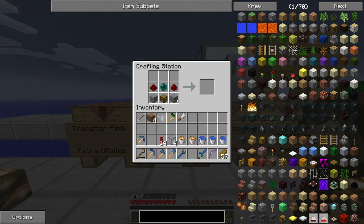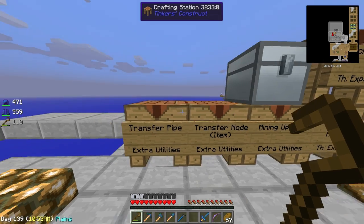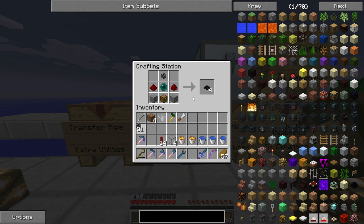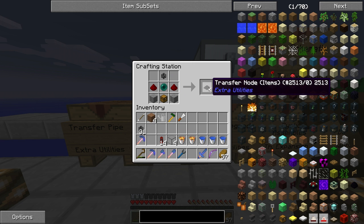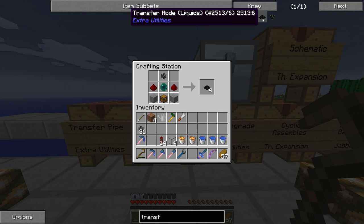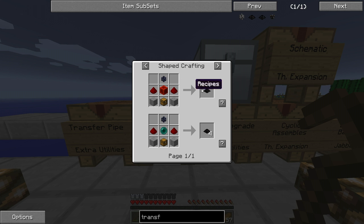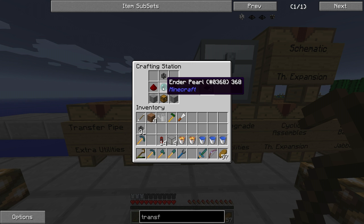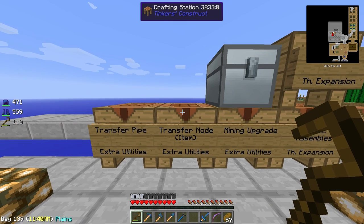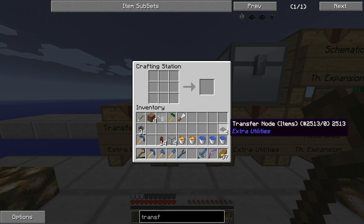We're going to need a Transfer Node. To make a transfer node, we need a Transfer Pipe. Let's make some of these — we're gonna need only one, so just save them for future use. With this recipe you get 4 Transfer Node items. You also have transfer nodes for liquids like water and lava. There are two recipes: one that gives you only one transfer node using a block of redstone, and the other one we're using here, which uses enderpearls because we have a lot.